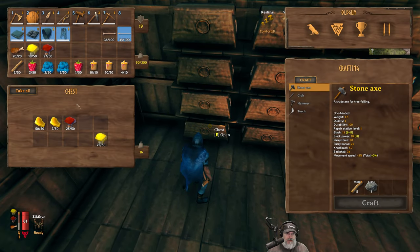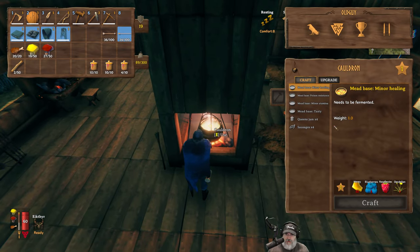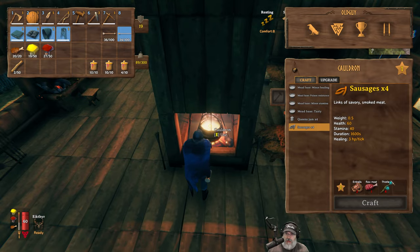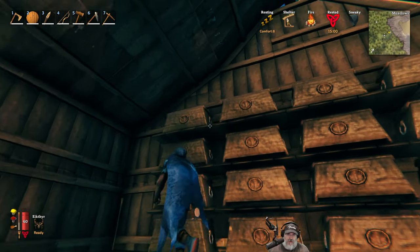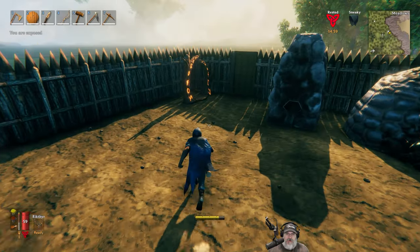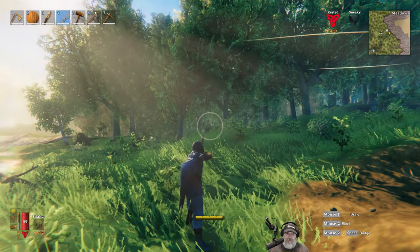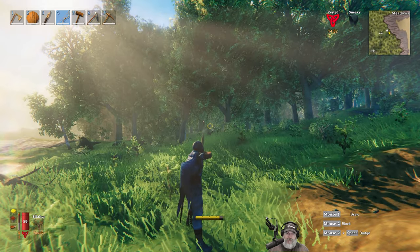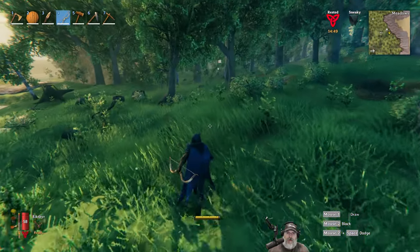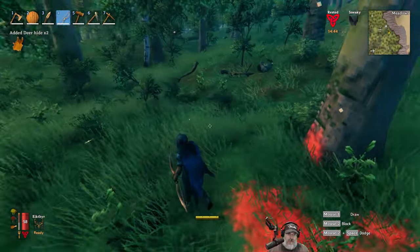I've been spending quite a bit of time off camera doing stuff. I want to show you my mine too — it's basically turned into a strip mine. For the sausages we only need one raw meat, and we have eight thistles up here. So let's just go out and kill something — either a boar or a deer. There's a deer right there. That should give us the one meat we need to make the sausages. We got the meat.